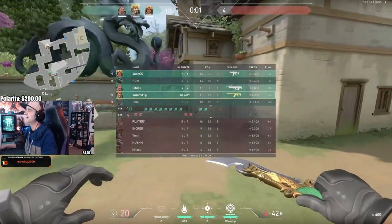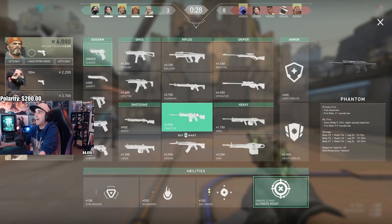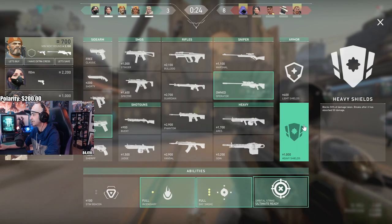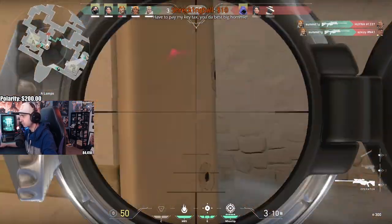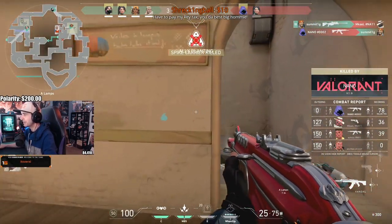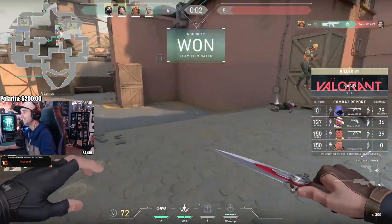If you notice that multiple members of the enemy team could potentially buy Ops because they have over 4,500 credits, you really shouldn't be pushing extremely long sight lines unless you have strong utility that blocks LOS. For example, I'll often hold something like long with the Guardian after winning the first round, since it can one-shot headshot up to 50 meters and most enemies won't have anything to contest me.